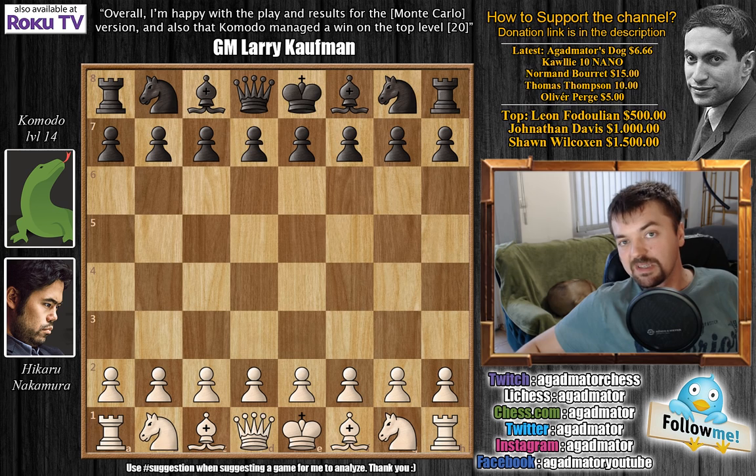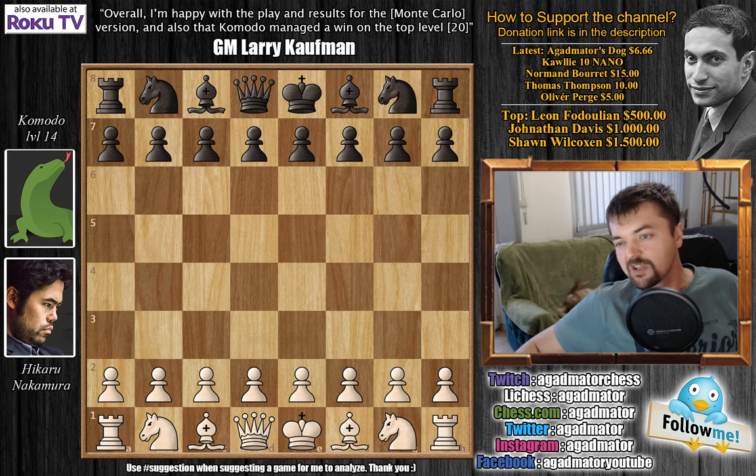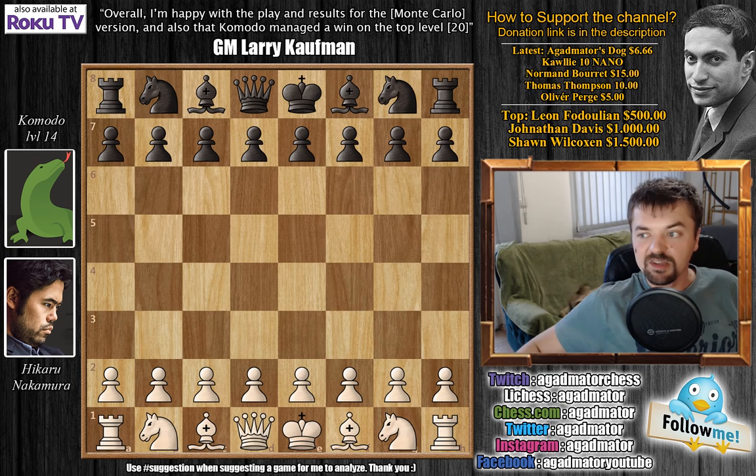In all of the games Nakamura had the white pieces, but after the match of 20 games he played against all 20 levels, then he also played three more games against a stronger improved version. But we're gonna visit that after we check out this game. As human-engine matches today are very rare, it's very interesting that Nakamura agreed to do this.